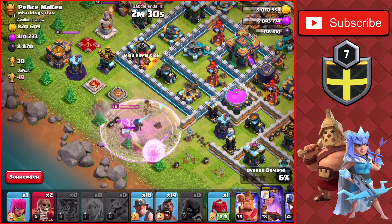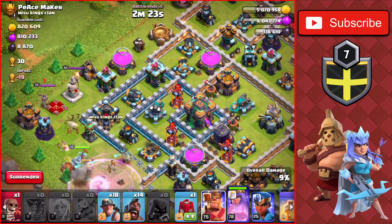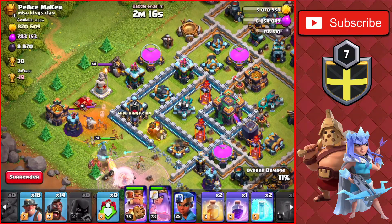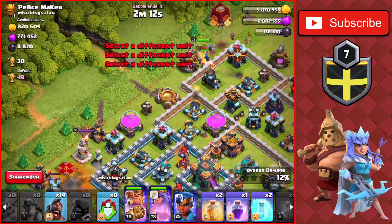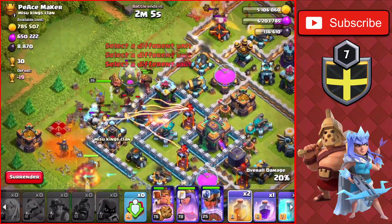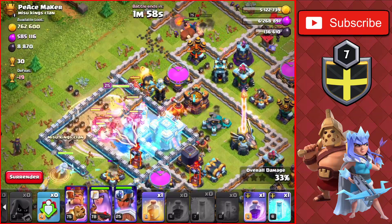We drop a Freeze Spell now, then another Wall Breaker, and drop the King towards the top of the base to make our way into the core and the Town Hall. We drop a Poison Spell on the Queen since there's no Clan Castle, then drop the Miners on the top left along with the Hogs. We drop the Royal Champ on the top left and Wall Break the King in, then use a Heal, a Rage, and freeze the Scattershot and Inferno Tower.